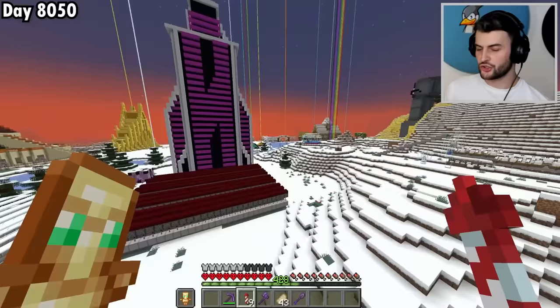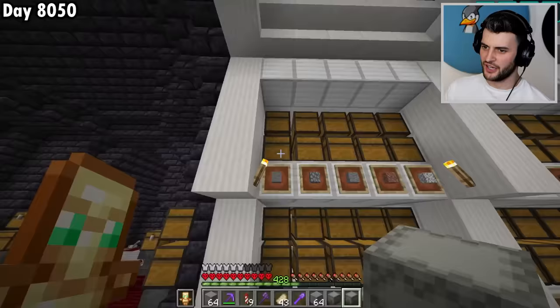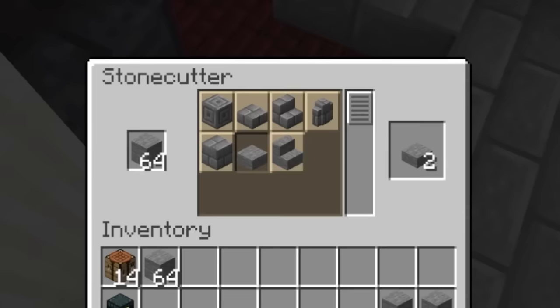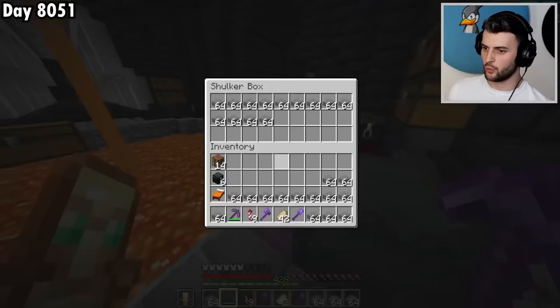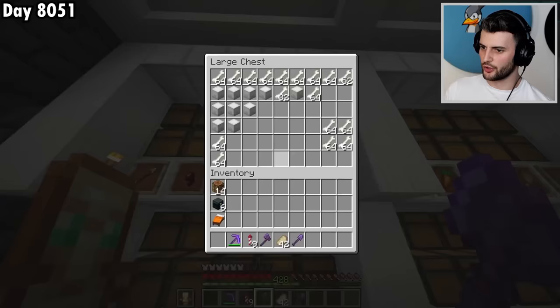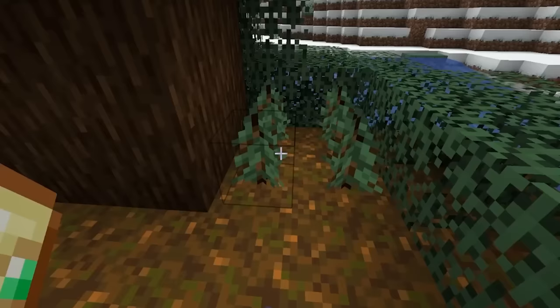To do this, I'm going to need a load of materials such as 23,000 stone slabs. It's a good job we've already got loads of stone waiting in this chest. With every single one of them now obtained, I need to get a ridiculous amount of spruce fences, which I currently don't have. Not to worry though, because I have loads of bones, bone meal, and a load of saplings to grow some massive trees.